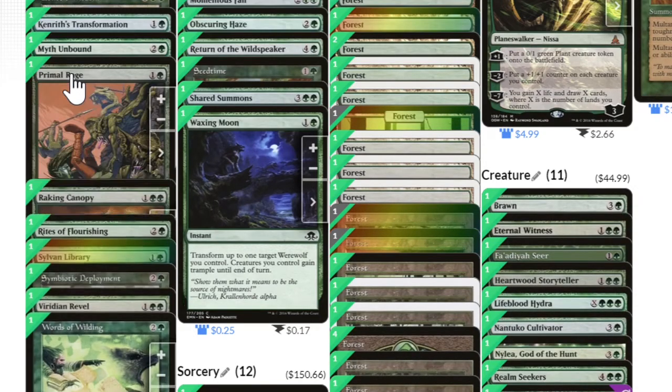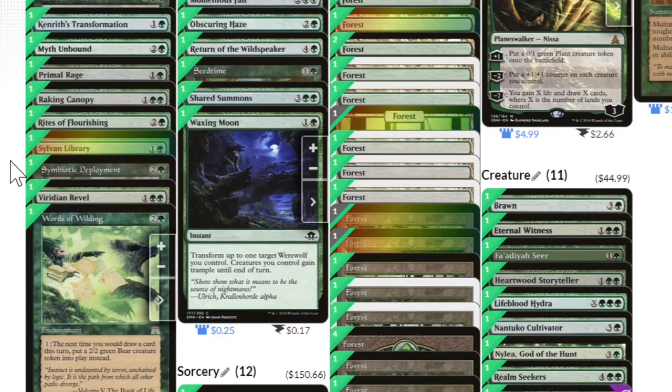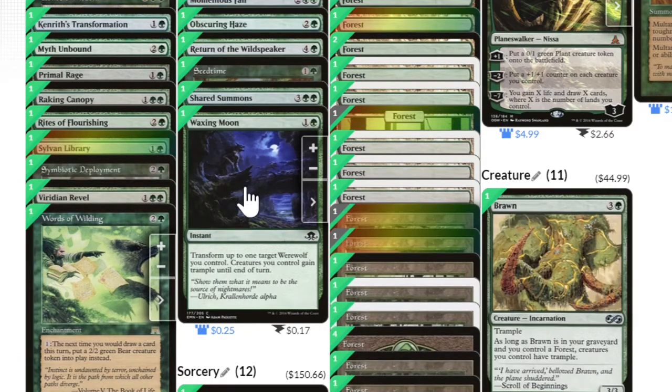Primal Rage gives all of our creatures Trample. Keeping these versions of Trample from different sources is useful — Primal Rage is an enchantment, Waxing Moon is an instant, and Brawn is a creature.